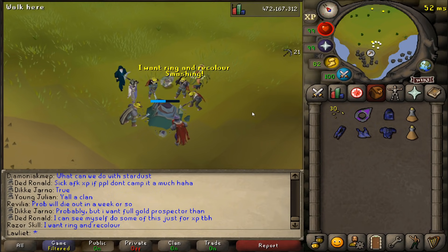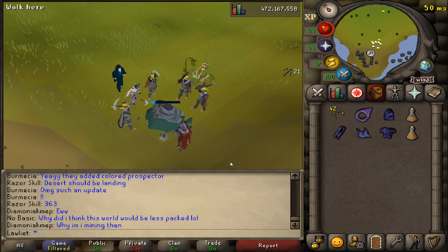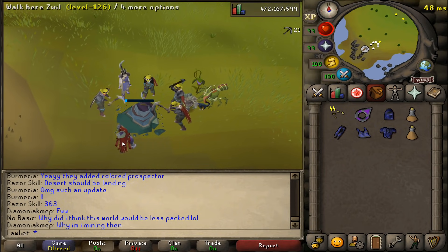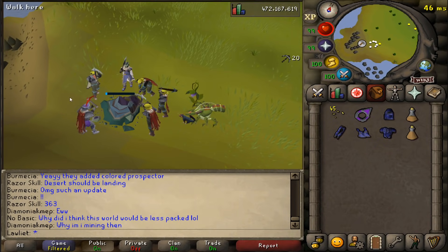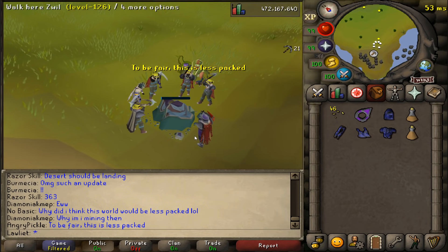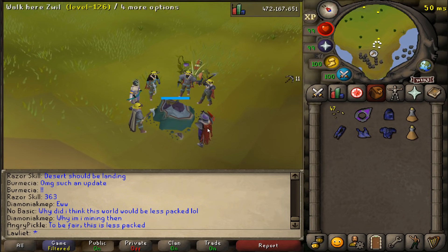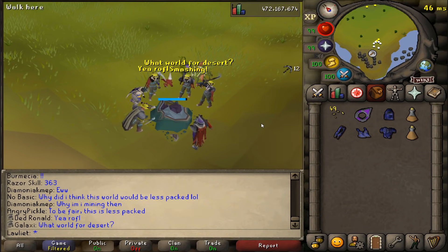The XP rates aren't too bad — I believe the tracker was saying something like 25k an hour — so if you wanted to hunt these all day and be super efficient you could get a nice amount of mining XP. It's also kind of AFK once you start mining it, and as this dies down and fewer people are doing it, you'll be able to stay here for a very long time and get a lot more stardust since you may be the only person mining it.